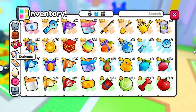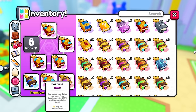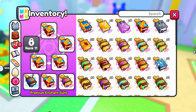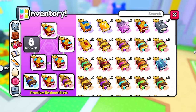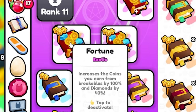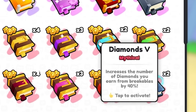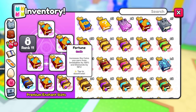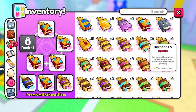Then get your enchants. Mine are expensive but you don't have to copy me. I use five fortune enchants, one Critical 5, and a Magnet 3 to AFK. Instead of fortune enchants at 900k gems each, you can use Diamond 5 enchants — they have the same 40% diamonds multiplier. Fortune enchants also do coins and gems, which is why I use them, but Diamond 5 is a great budget option at around 250,000 gems, sometimes even 150,000.